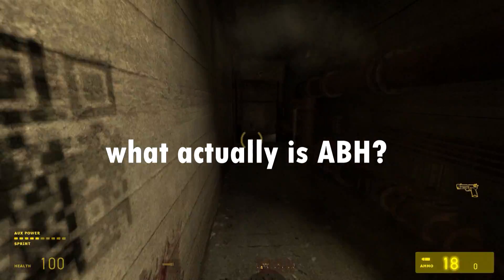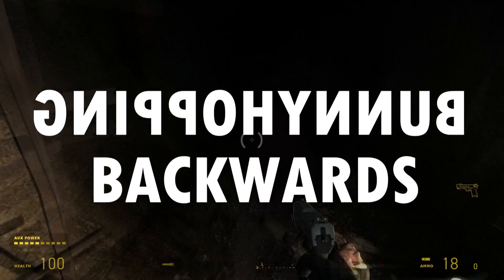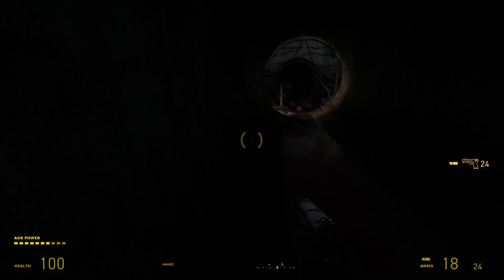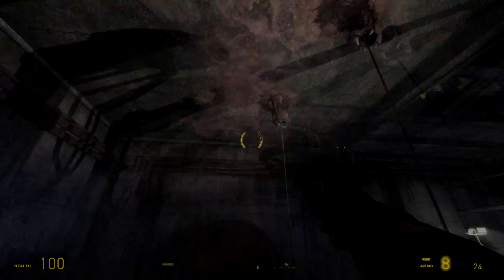So what actually is ABH? Accelerated Backhopping is essentially just bunny hopping backwards. It was a consequence of the Orange Box update's attempt to fix regular bunny hopping, which backfired tremendously.